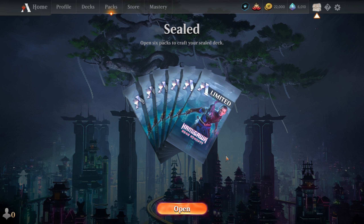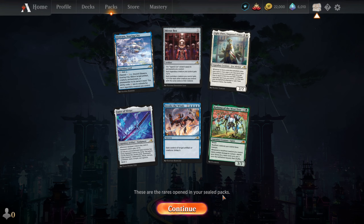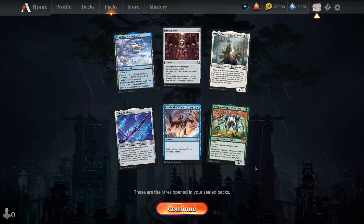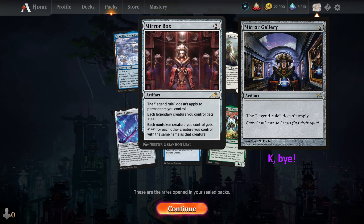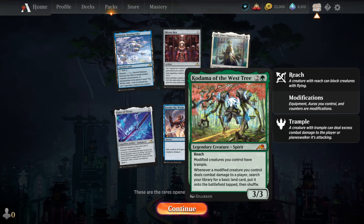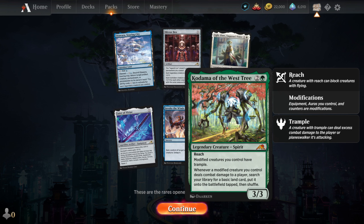I forgot we had to crack open the packs, so here we go. We got the Kodama and Eater of Virtue. To be honest, I made the Draft Stars video where I talked about all the lower rarity stuff. I almost forgot most things — that is the new mirror thing where the legend rule doesn't apply. I know these lands are all broken, and I really like the modified keyword. Those modifications are a really big theme in Kamigawa.